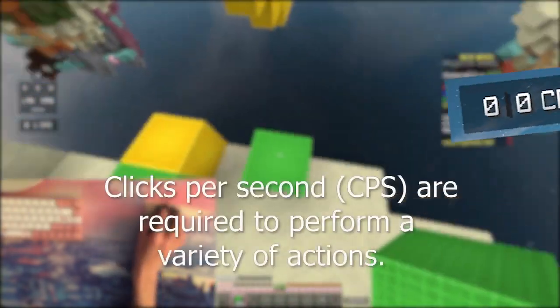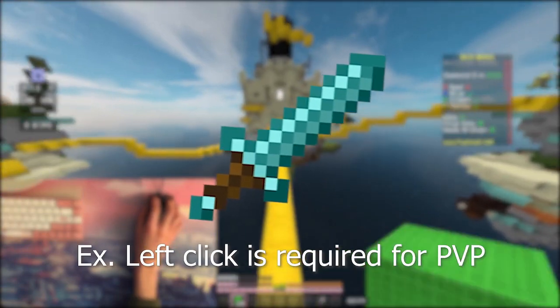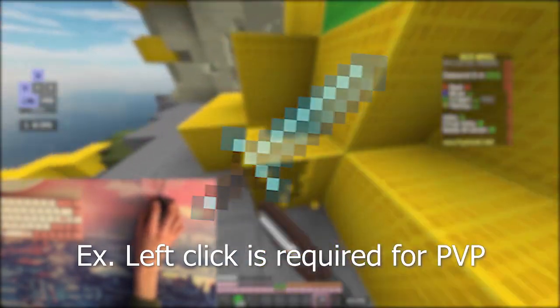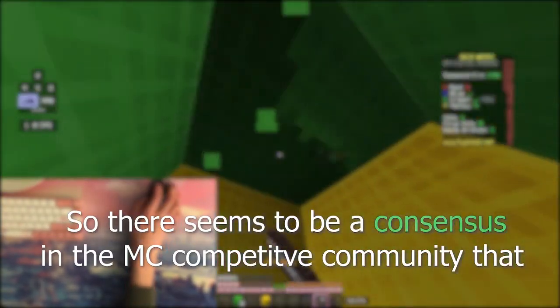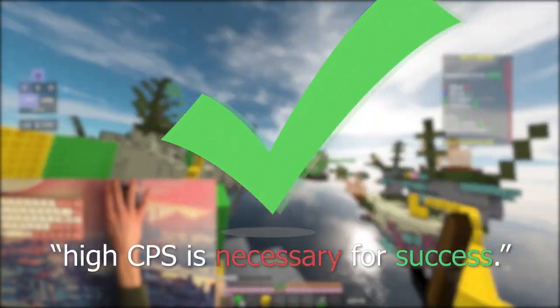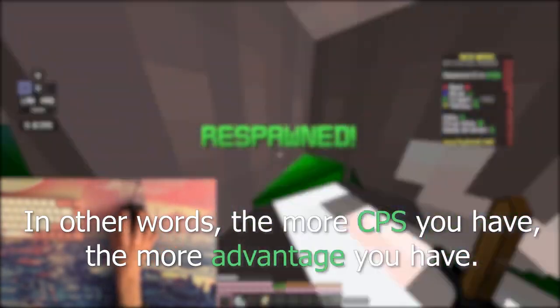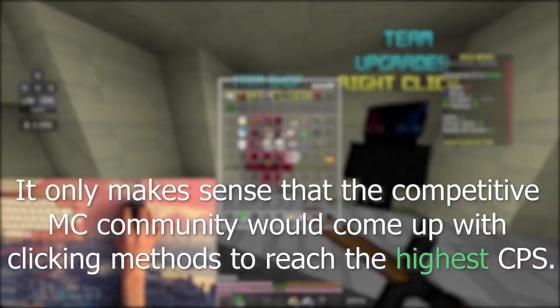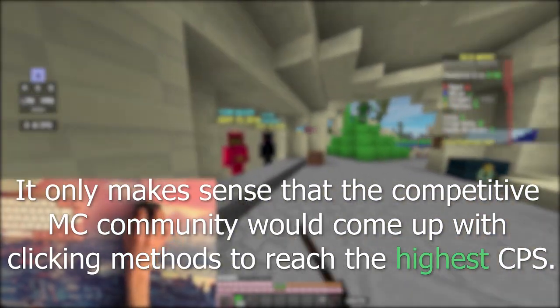In the game of Minecraft, clicks per second are required to perform a variety of actions. For example, left-click CPS is required for player versus player combat, while right-click CPS is required to place blocks. There seems to be a consensus in the competitive Minecraft community that high CPS — ranging from 12 to 30 CPS — is necessary for success. The more CPS you have, the more advantage you have: you're able to reduce knockback, clutch easier, etc.